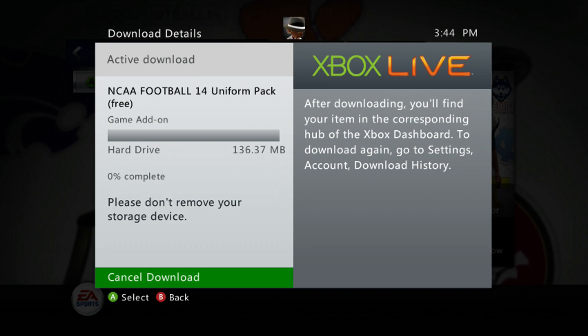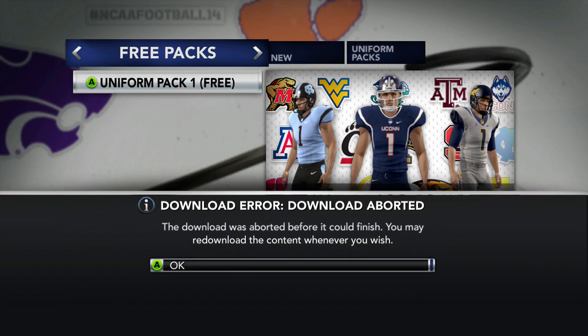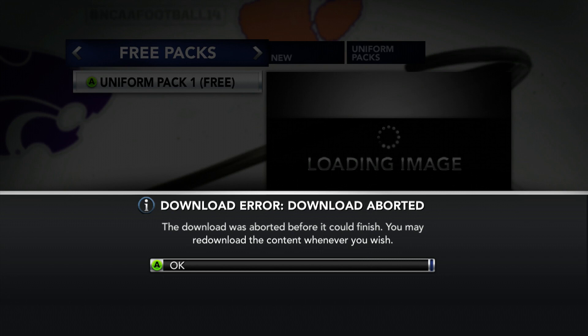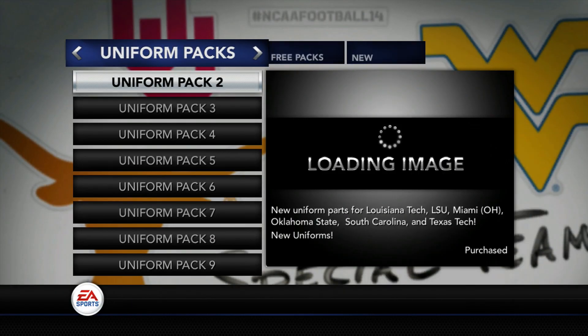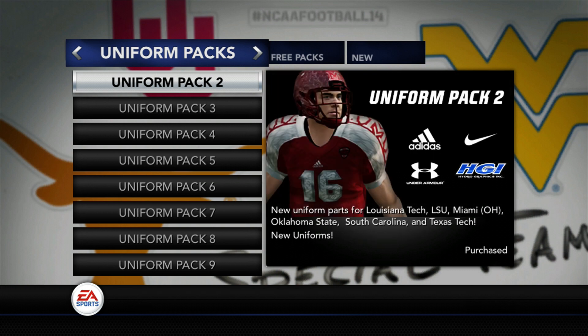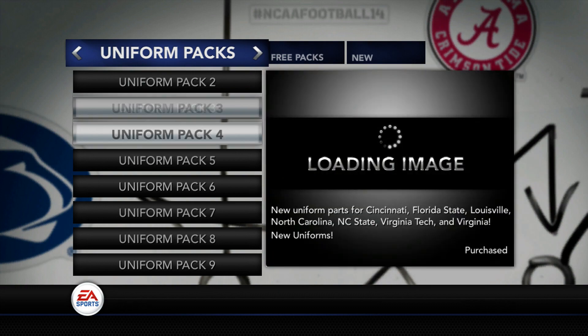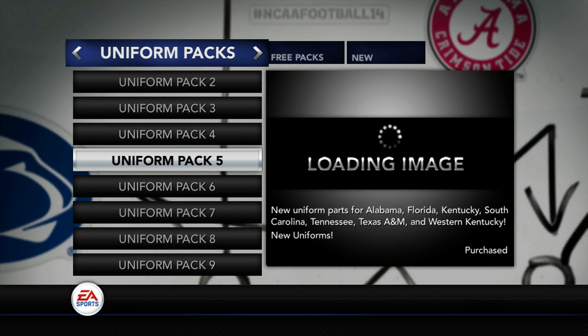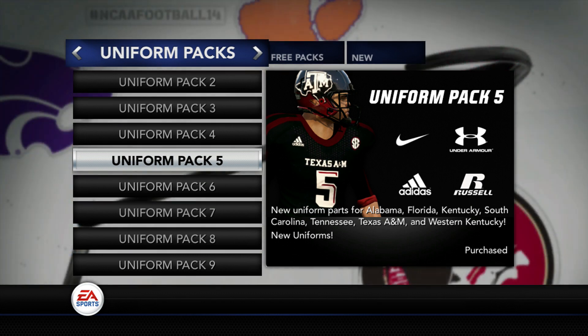So as that goes along, the teams I wanted to choose from — I didn't cycle through all of them, just a good amount, basically based on their uniforms. What team is this right here — is this Texas Tech or Louisiana Tech? Not sure, but pretty nice uniforms. I ran through all of these packs and this is pretty much how I choose my teams. It came down to Texas A&M and North Carolina.